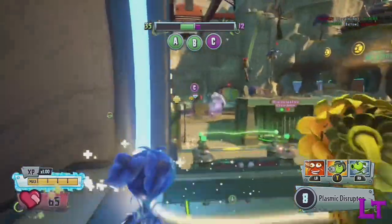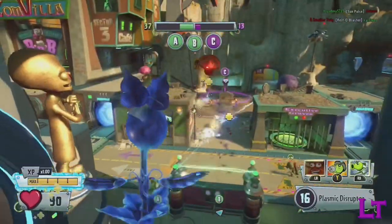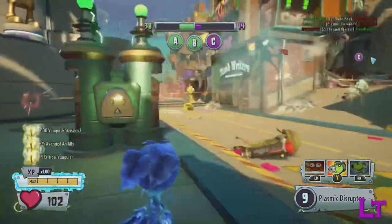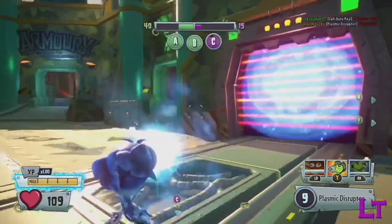Welcome to Ability Analysis, where we shall analyze all of the unlockable alternate abilities in the game before acting like a bunch of astrophysicists and pretend like we know what we're doing. Today, we shall be taking a look at the Sombrero Bean Bomb and all of its statistics and quirks. Let's get started.